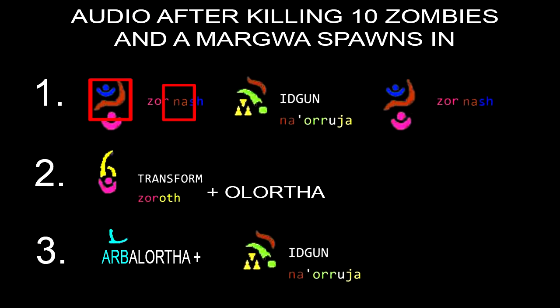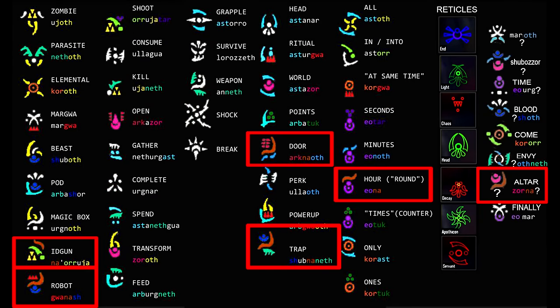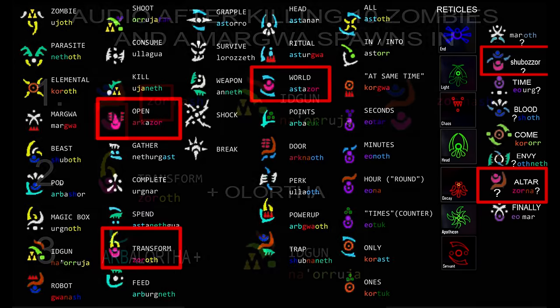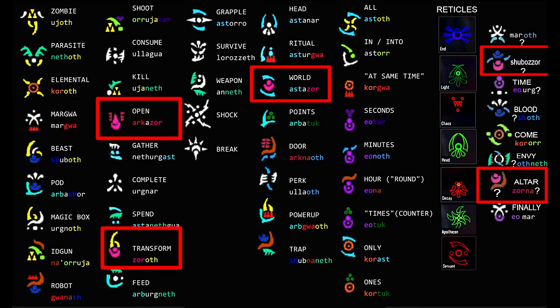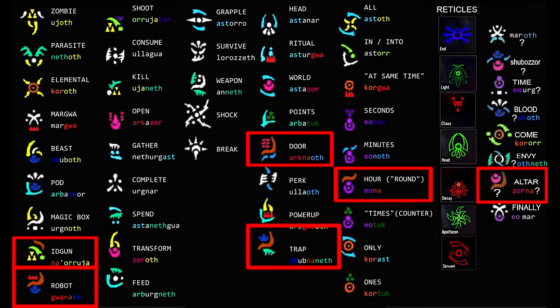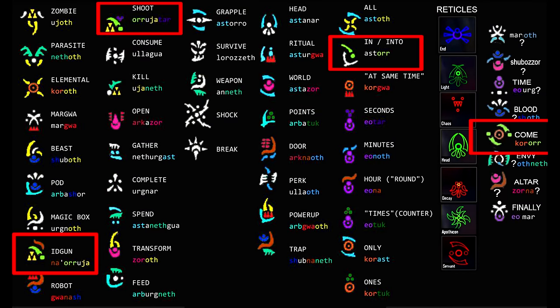The next syllable is 'Na,' which looks like a little squiggly snake line, and it appears in ID Gun, Robots, Door, Trap, Hour, and Altar. 'Zor' appears a lot and is in Open, Transform, World, Shubazor, and possibly Altar as well. 'Na' repeats again in ID Gun, Robot, Door, Trap, Round, and possibly Altar. Looking at the syllable 'Or,' you can see it in ID Gun, Shoot, In, Into, and Also Come.